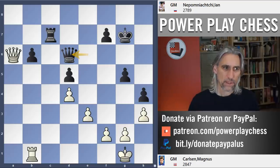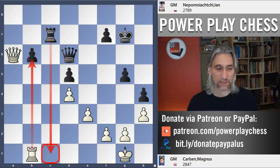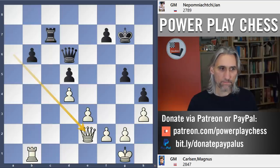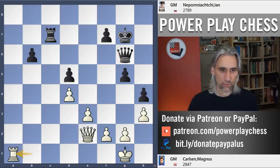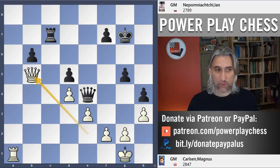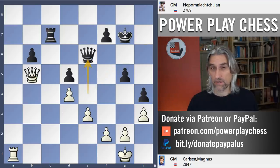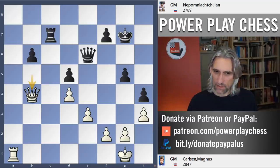Again, rook takes pawn would allow the rook coming down there, and that's obviously fatal — the king can't escape. Queen e2 and queen g6, threatening the rook on b1. Rook a1, queen e4. The players are just shuffling around at the moment, nothing much going on. Watching this live you'd think this is going to be a draw, heading into an Armageddon game. But let's see what happened.